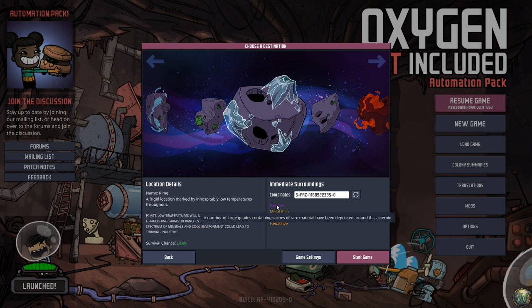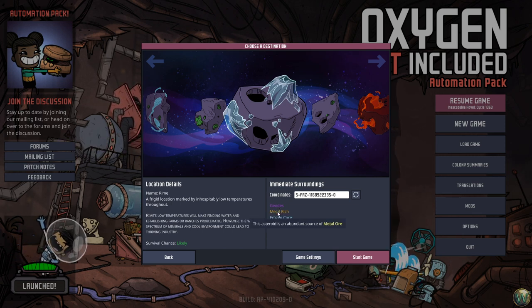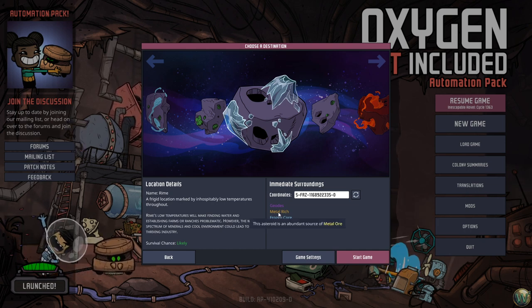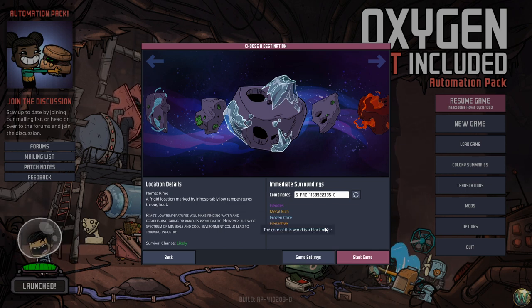This one contains geodes, which are caches of rare materials — diamond especially, which is very useful for building transparent tiles. Metal rich, so we have a bit more metal ore than normal, which is nice since we don't have an iron volcano. I found this seed on toolsnotincluded.net, the map browser there, so you can pull this seed up and see it as well.